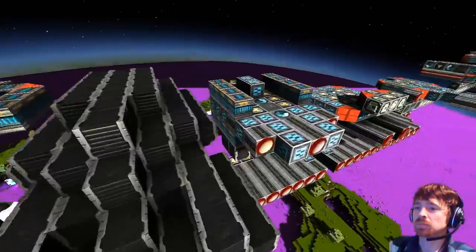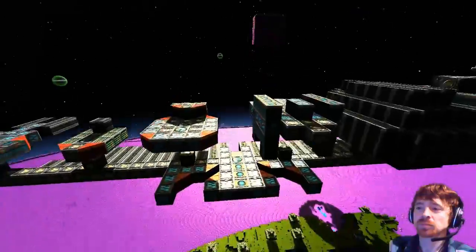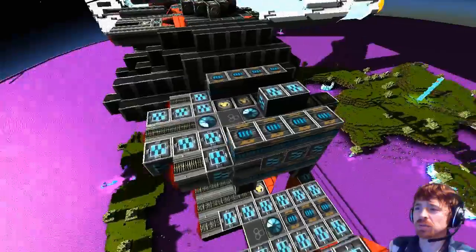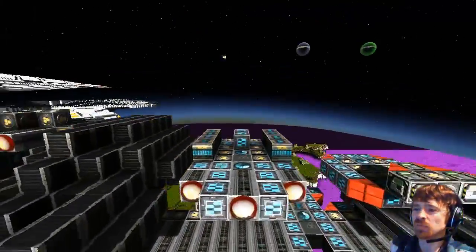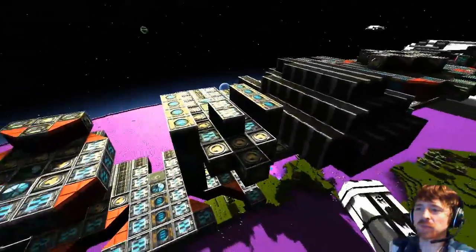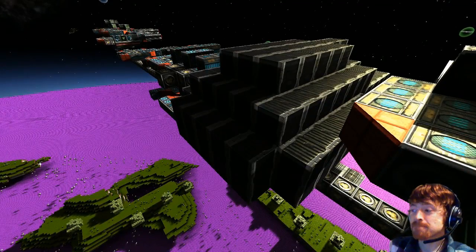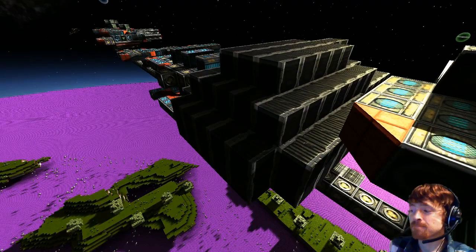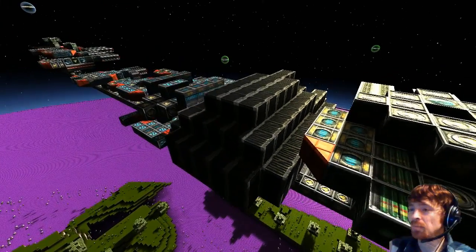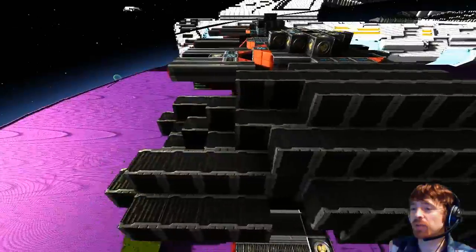Then we've got the USS Defiant with the quad cannon and stealth. It doesn't look like a Defiant, though. There's only so much you can do. I believe the glove has been thrown back. Next, there's plex dolls around this one — that would be the Voyager one. Intrepid, with the ablative armor. So that would be the ablative armor for the Voyager.